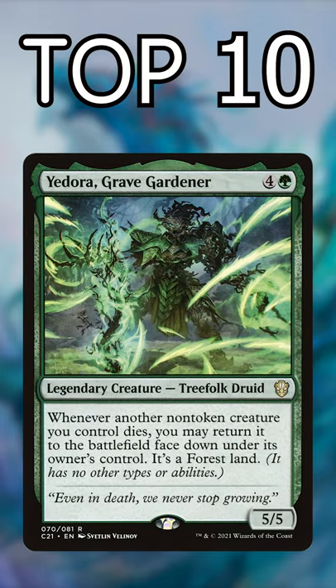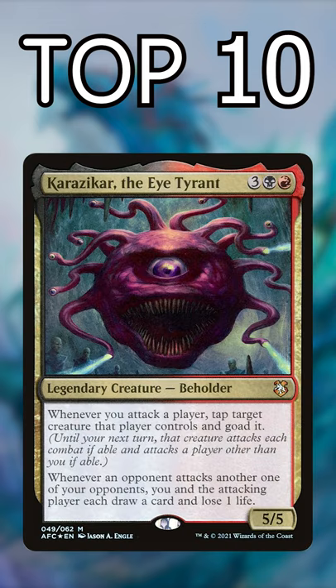Number 5: Yadorah Gravegardener. She turns dead creatures into ramp and can even kickstart an infinite combo. Number 4: Karazikar the Eye Tyrant. In addition to his goad value, Karazikar will draw you tons of cards unless he's killed.